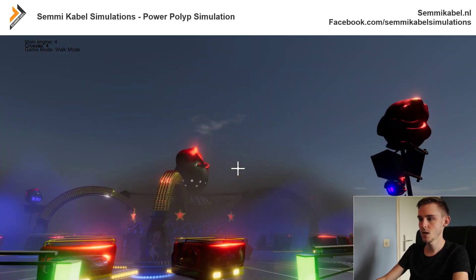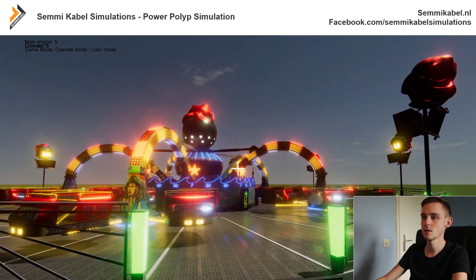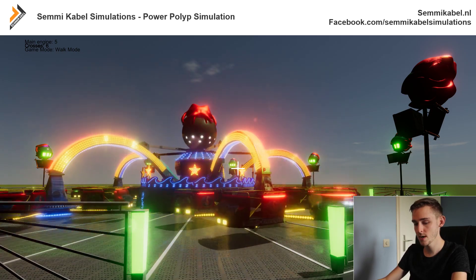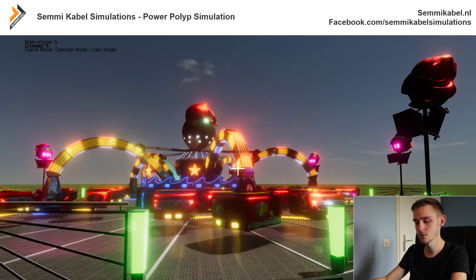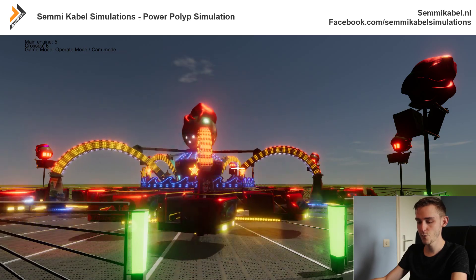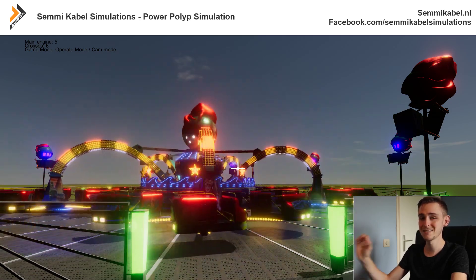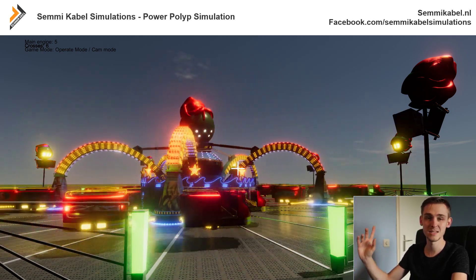Let's get it a little quicker. Sometimes the sounds are a little bit too loud so I need to adjust them. Now we can do two things: we can lift the accenture, but we can also rotate the accenture — just like the real thing. If we press R on the keyboard you will hear the accenture rotating. If we press T, it will lift up, and even that sound is real, as in the original.